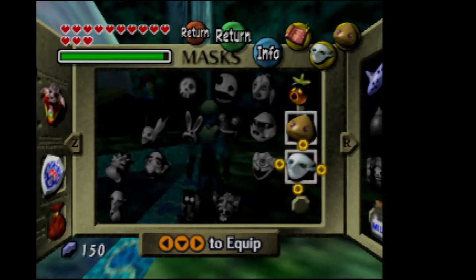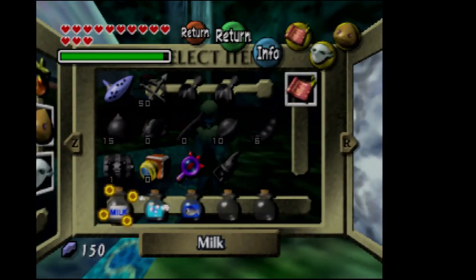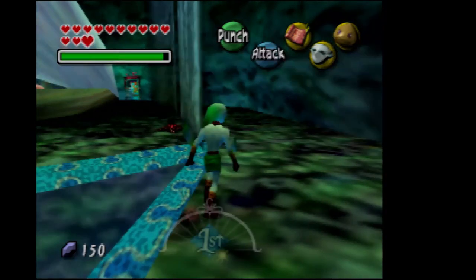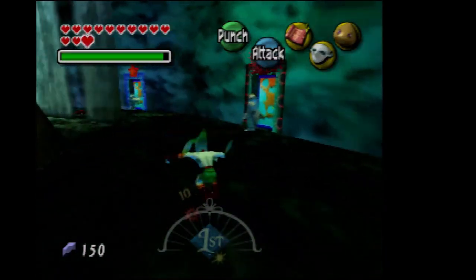There are several required items you're going to need for the upcoming mini temple. First of all, you're going to need milk. Second, you're going to need fish, 10 bombs. Third, you're going to need a powder keg — don't forget that. Also 10 Deku Nuts and 5 Magic Beans. You might be wondering why I have 6 Magic Beans — that's because of an unrelated side quest I forgot to do in the last set of three days.